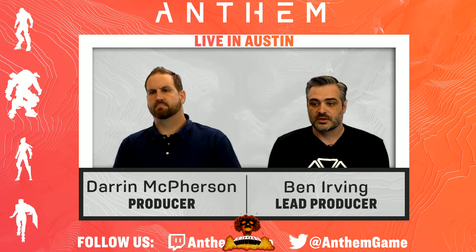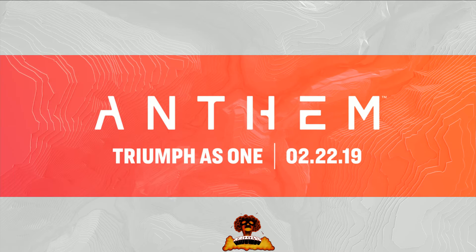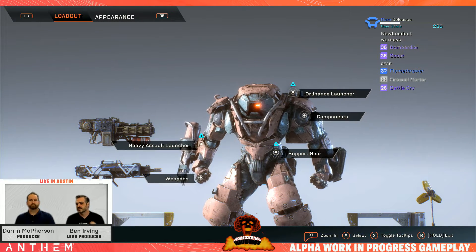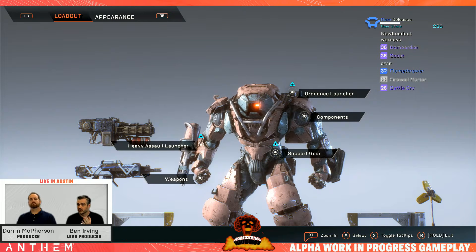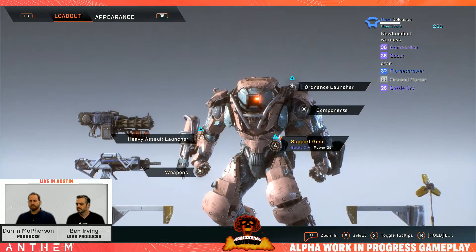We're going to flip over to the game now and look at the forge. The forge is split into two core sections: loadouts and appearances. We often call that customization and personalization. Personalization is about how you look, your appearance, and customization — the loadouts — is about your power. Darren, can you talk about the UI elements we see here, and then the summary of progression?